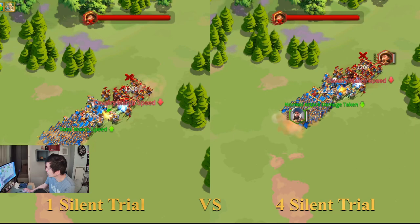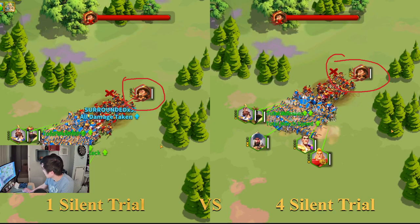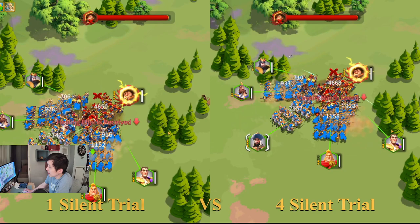Again, I want you guys to pay close attention to the rage bar — for the Janket scan specifically. Around 6 seconds in, both commanders — both Janket scans from both sides — cast the skill at the same time. This is where we start looking. After this skill cast, the one on the left side should be able to cast the skill more frequently compared to the right side. Let's keep watching the two Janket scans here.